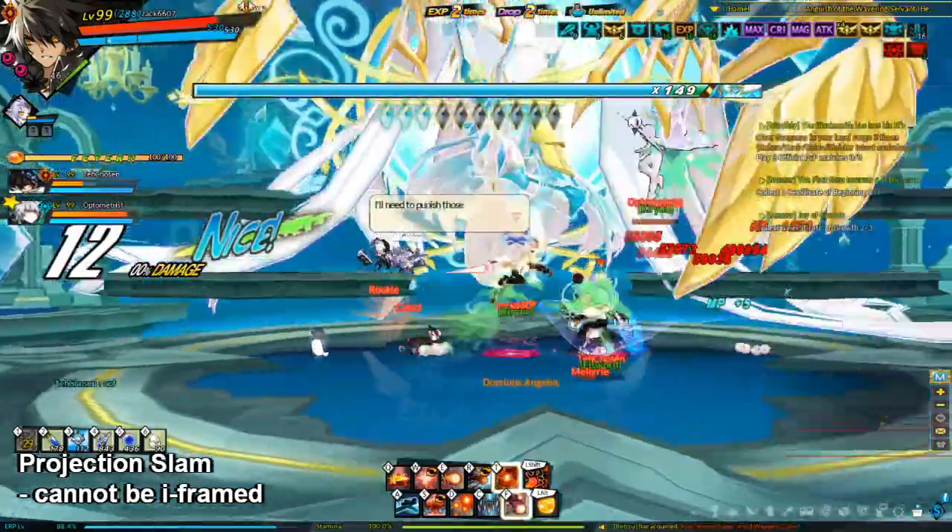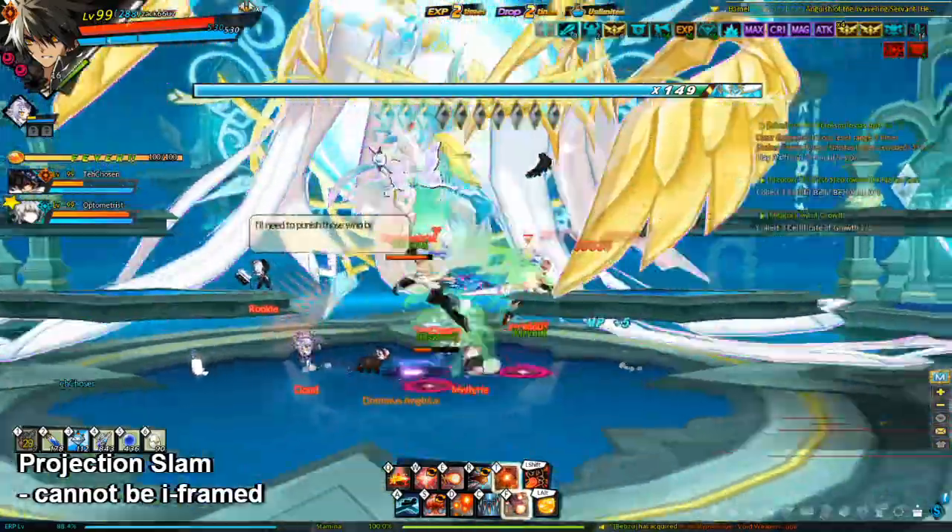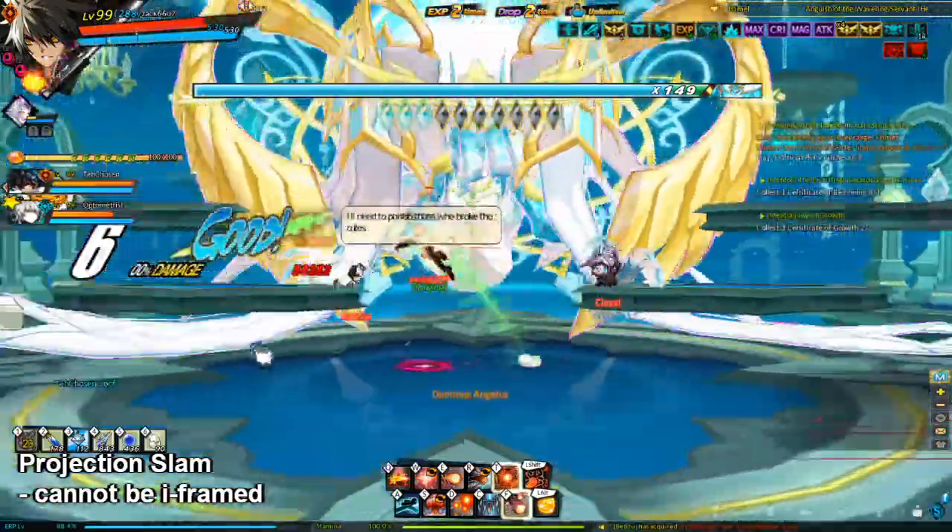She also has an attack called Projection Slam. The boss will either raise her left or right hand, then slam down with a sword. If you get hit, you will be flattened. This will spawn two cubes.